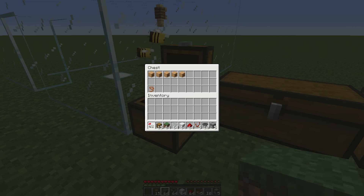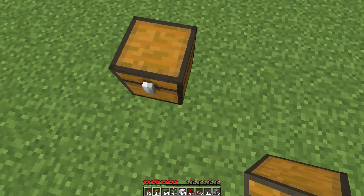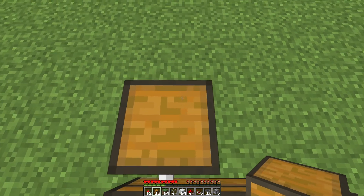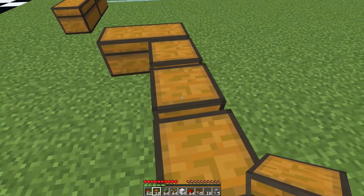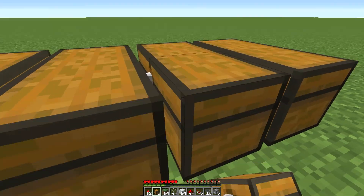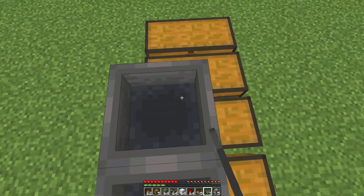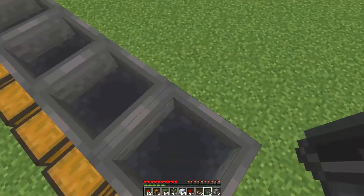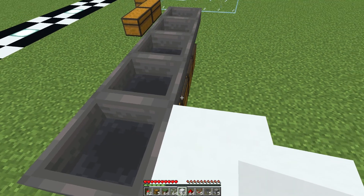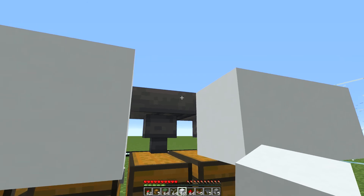Let's get this started. First we're going to place a chest - you can put it wherever you want to store it, or connect it to whatever storage system you're using. I'm just using a chest for the purpose of this tutorial. Now we put a hopper here, here, here, here, here, here, and here. Make sure you hold Shift when you click on the hoppers.